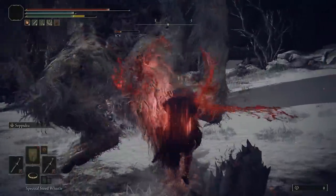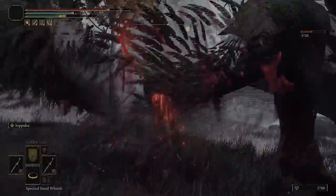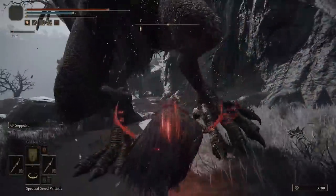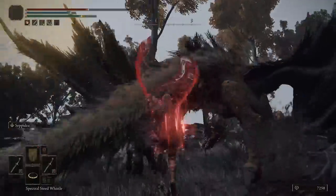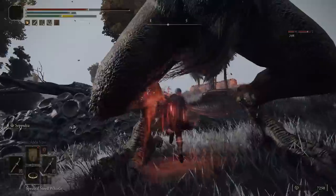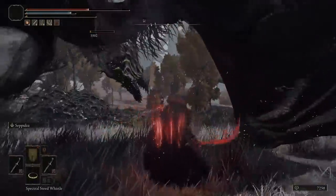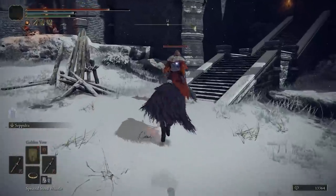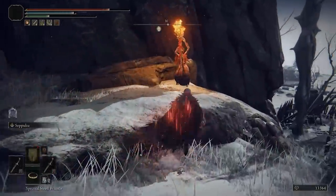Both your jump and dash attacks perform four hits in one when power stancing these, which means guaranteed at least one bleed proc on any enemy at any time. The damage is also really high — probably better than most twin blades. It's an amazing weapon that just destroys enemies, is super fast, and doesn't take too much investment to become powerful very early on.